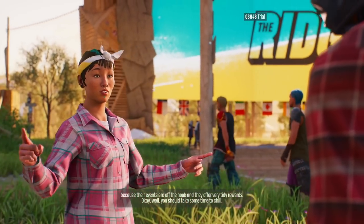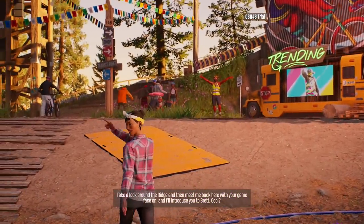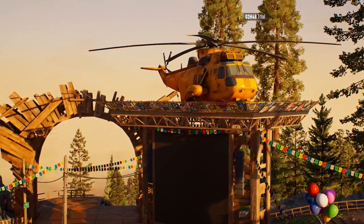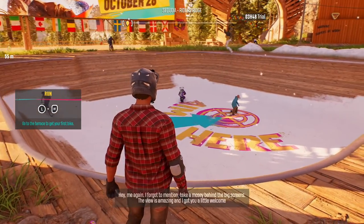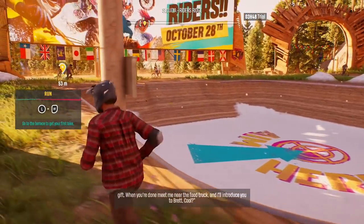That's so cool, man — Tony Hawk Underground vibes for sure. Very tidy rewards. You should take some time to chill, take a look around the Ridge, and then meet me back here with your game face on — I'll introduce you to Brett, cool? Thanks, girl. Damn, Riders Republic coming out swinging with this first introduction! Me again — I forgot to mention, take a mosey behind the big screens, the view is amazing, and I got you a little welcome gift. When you're done, meet me near the food truck and I'll introduce you to Brett.